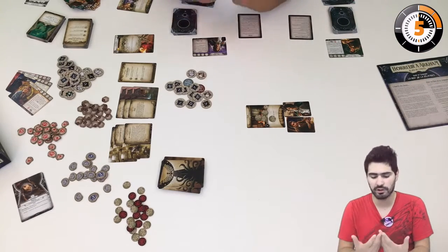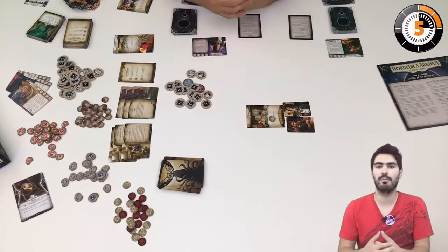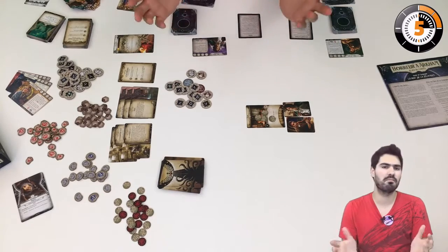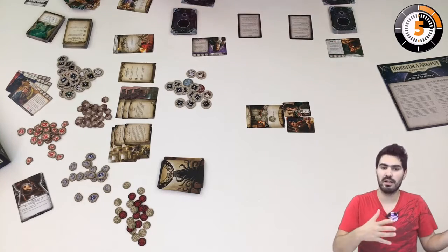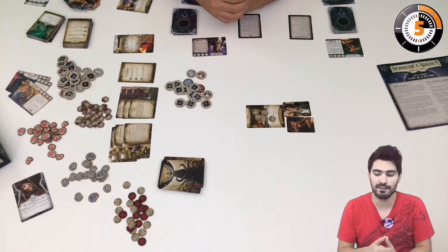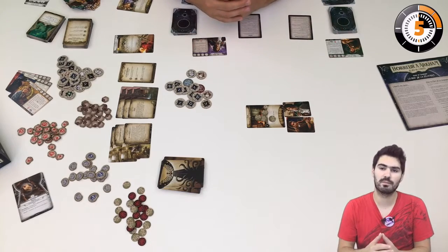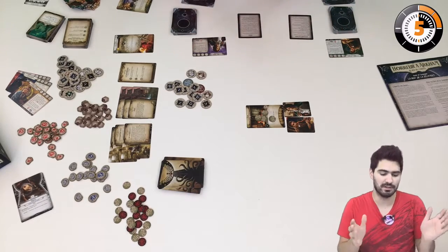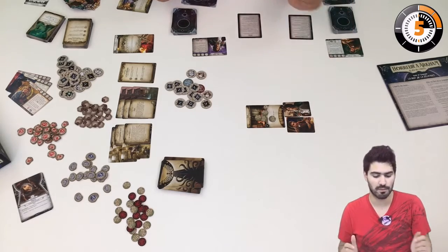For the introduction scenario, the first one, you gather in your study because there are some disappearances around. People just disappeared, went missing, and were found mangled and half eaten. You gather because you think it's not the work of some rabid beasts, and then something happens — you are locked in your study and you need to find a way out.